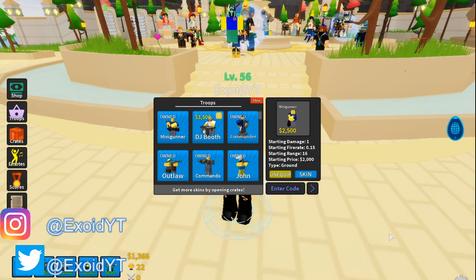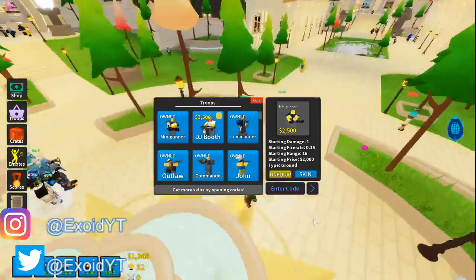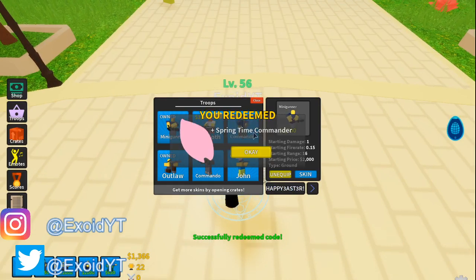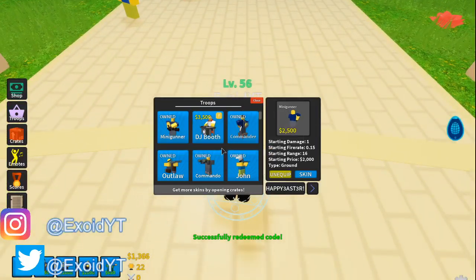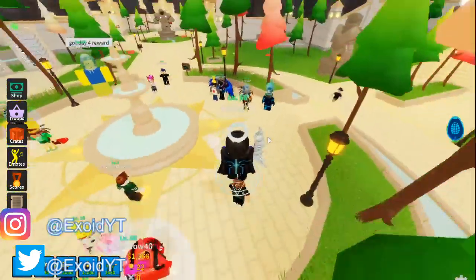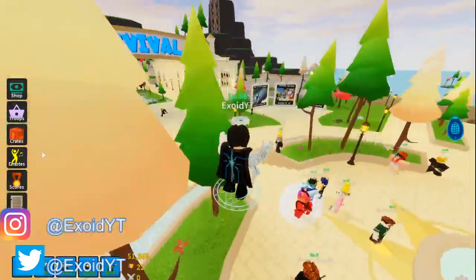There's still one more code, and this is literally the newest one. Please subscribe — it means a lot to me even if you don't want to join the giveaways. The newest code is 'happy easter'. You redeem this and you get the Springtime Commander skin. We go to Commander, click Skin, and select Springtime — it's super cute. I use the Commander a lot personally, especially when playing with friends.